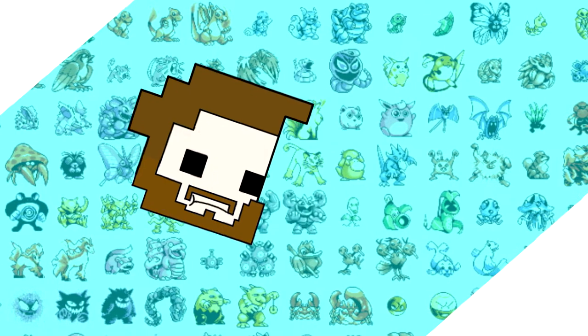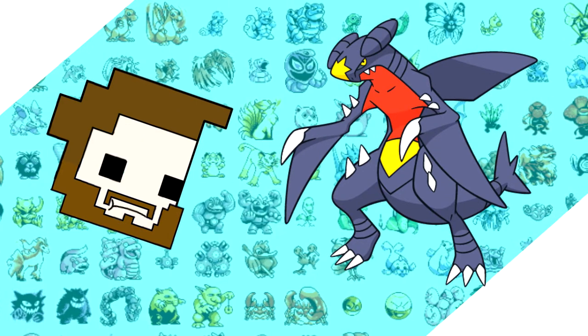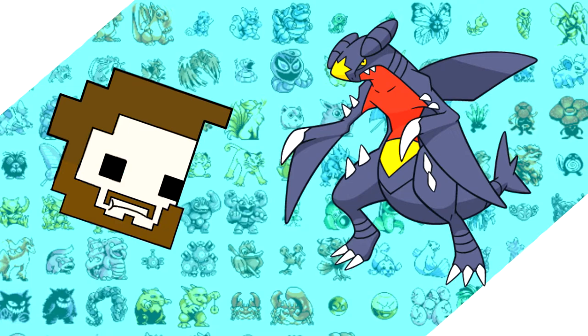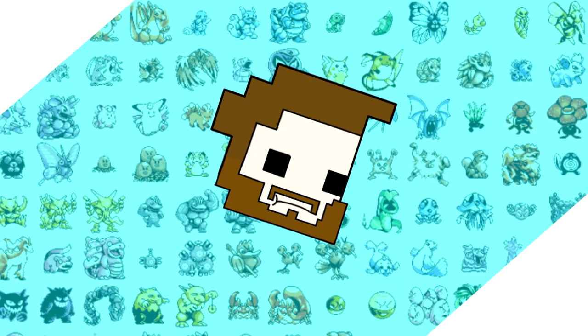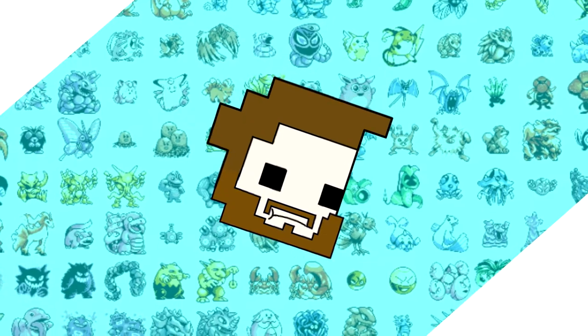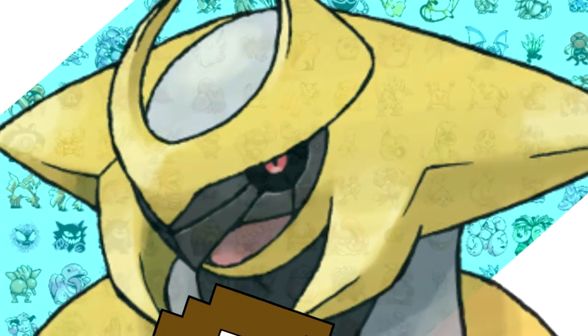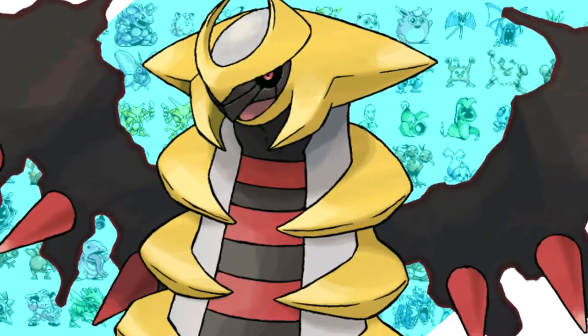Hey, how's it going? Last week we put Garchomp in Red and Blue and did an experiment to see how it would do — you can watch that video for an idea of how I did that. It went great and we're back at it again this week. Since it's the spookiest time of the year, I think it's time for the one, the only, the banished-to-the-distortion-world Dark Lord Giratina.